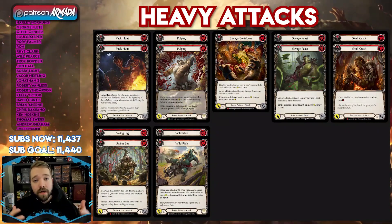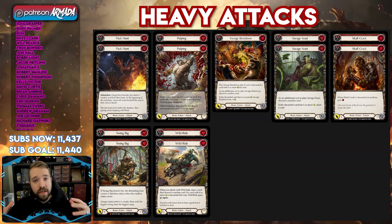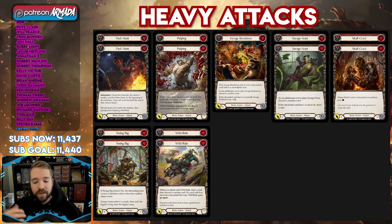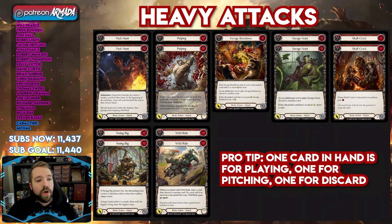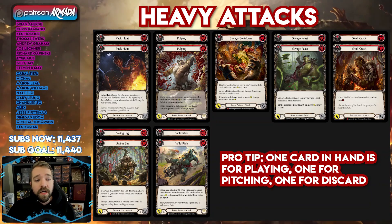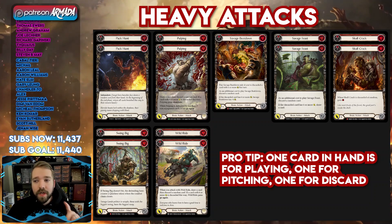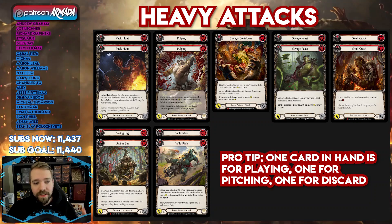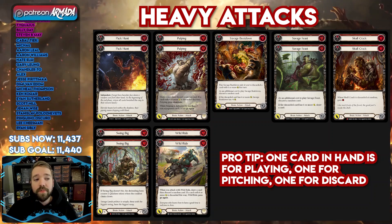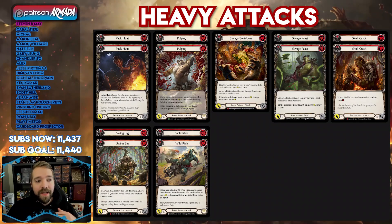Now let's break down the meat of the deck — the attack action suite and the cards that fit alongside those attack actions. We run two copies of red Pack Hunt, two copies of red Pulping, two copies of Savage Feast, one copy of Savage Beatdown, two copies of Skull Crack, two copies of Swing Big, and two copies of Wild Ride. Those are all your red big attacks and they are quite good.